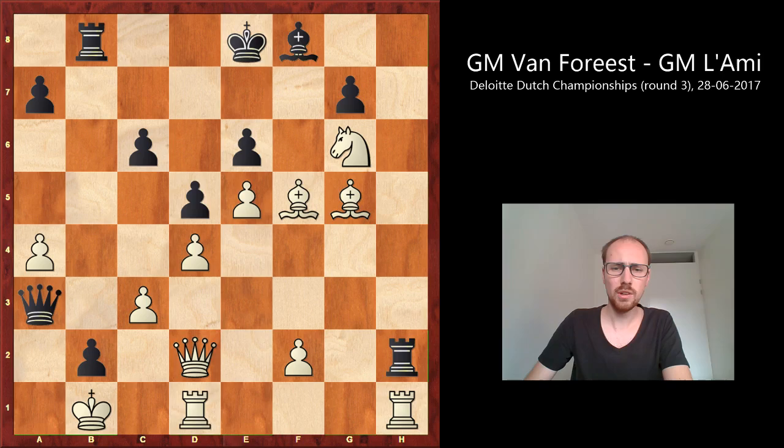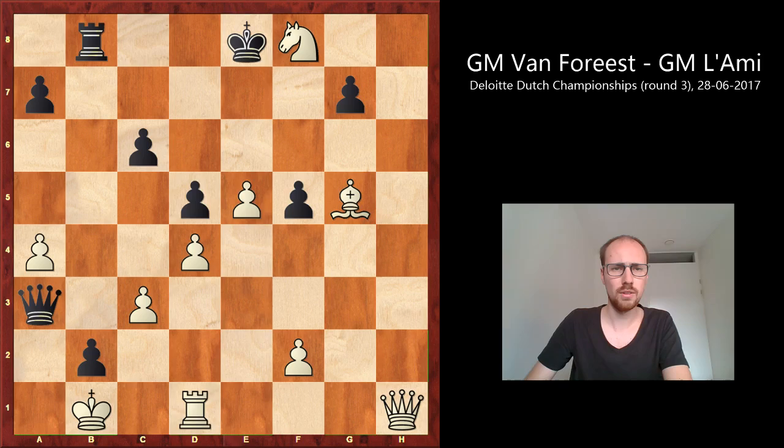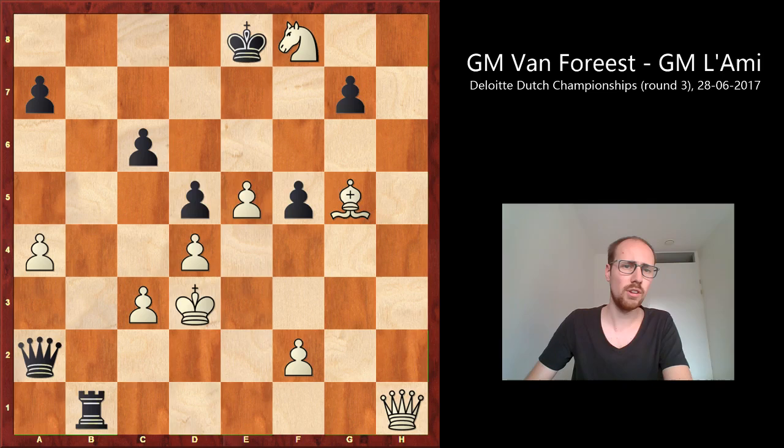So why does it go Qe1 to cover the b1 square? And now once again it's just a big computer line. You can take on f5, White takes the bishop, and Black just wants to collect some material. b1 Queen, Rook takes, Qe2 check — and it actually ends in a perpetual, but now on the other side of the board. So this is the computer line most of us saw, at least in the press room. Every engine saw this line, so nothing special.